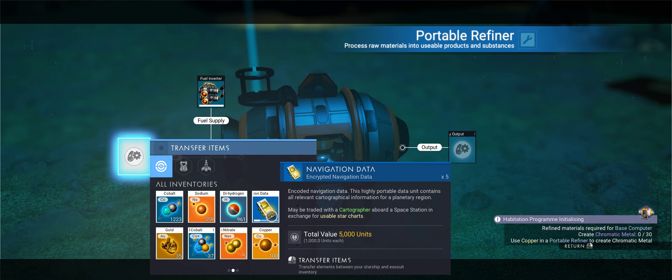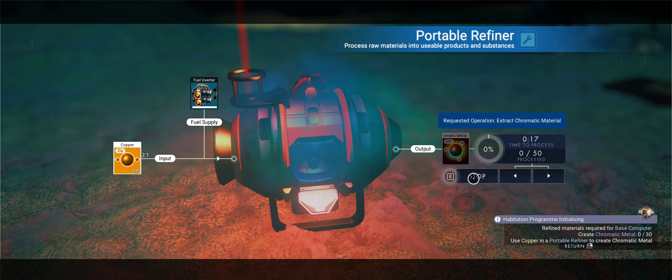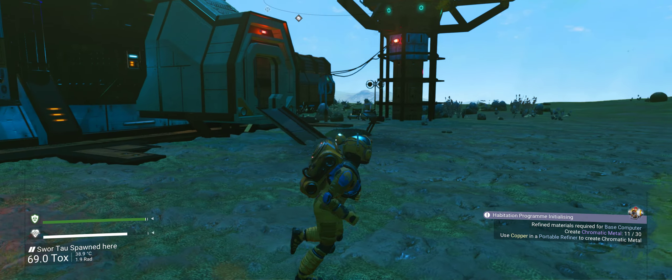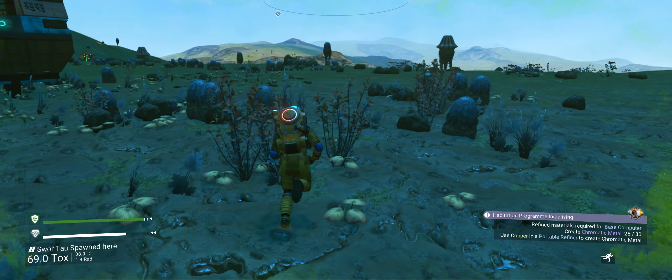Where's the copper that we've got — sodium, copper, there we go. That's going to make us enough to make one base unit. So we're going to put it here and put the building on the edge so we've got a nice view.